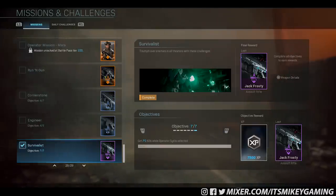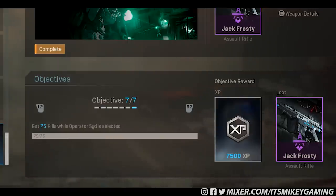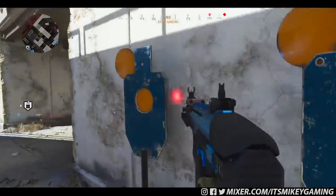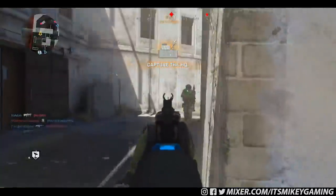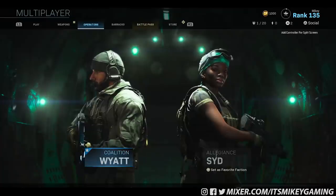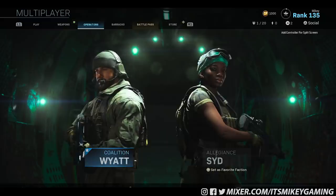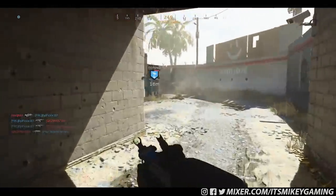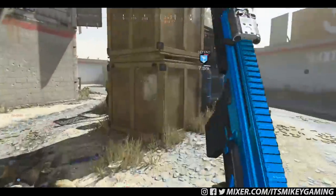Then there's the final objective — Objective 7: get 75 kills while operator Sid is selected. And you don't even have to be her in game. What that means is, let's say you end up on the coalition side — as long as you have Sid selected in your preferences in the menu, that's fine, it's going to count. You actually do not have to be her character in game.